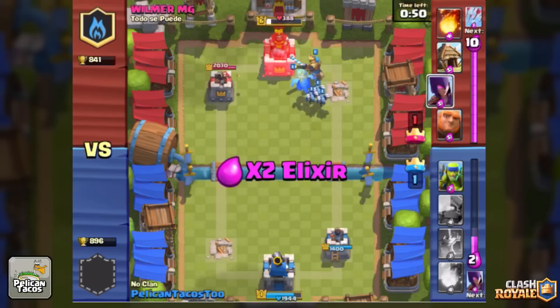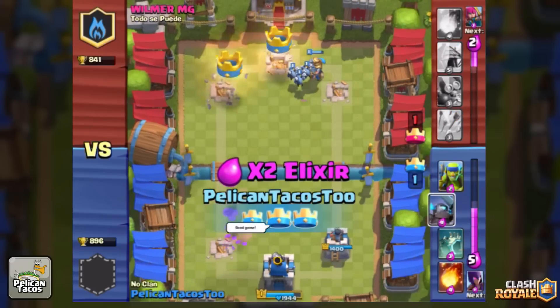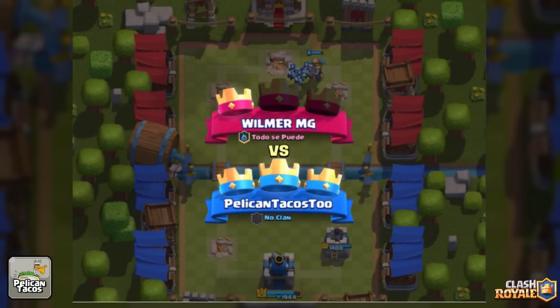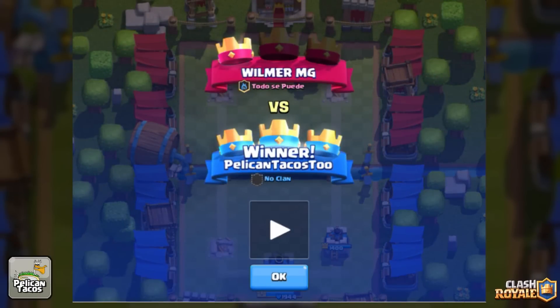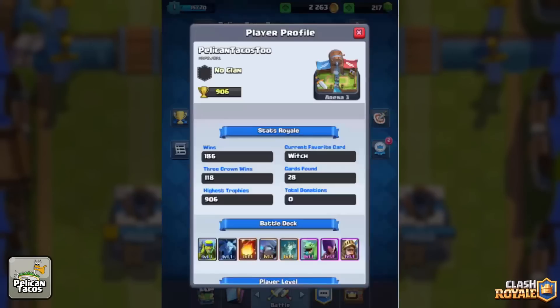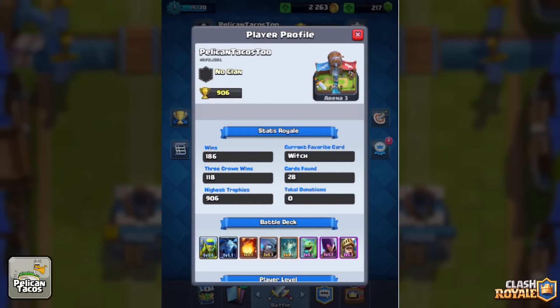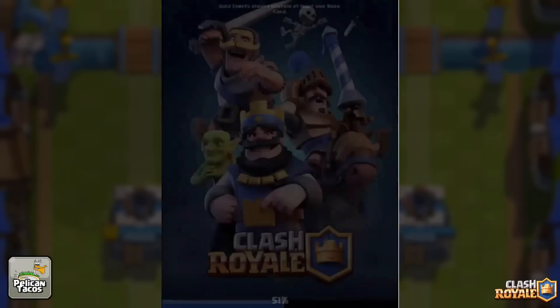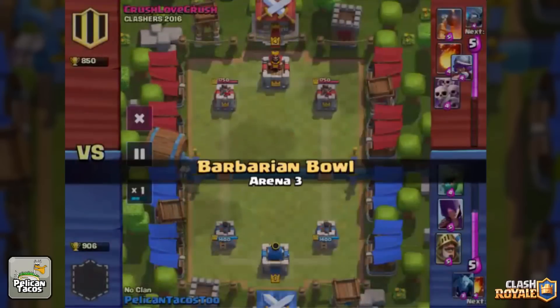So at this point, I've got it in the bag. He throws down a giant - not sure why, dude. WilmerMG, no longer MG for me, man. There it is, sitting at 906. Can you believe that? 906 is where I am at level one. Beating a level six is just awesome. I just love it. It's so great.